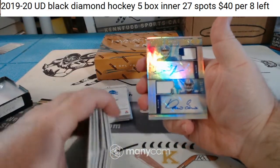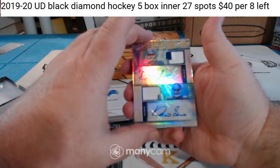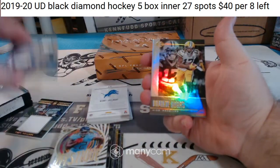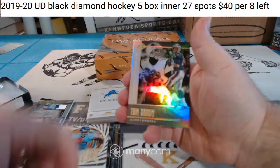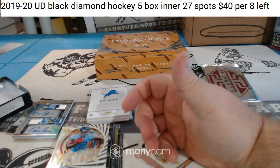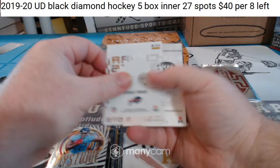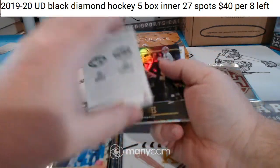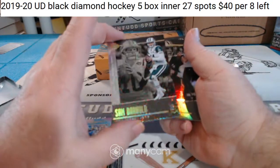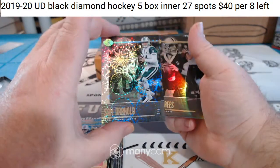For the Giants — dual patch autographs, Darius Slayton and Daniel Jones, 21 of 40. Nice hit. Who had the Giants? The Giants are doing pretty good. Mel B, Mel R — total crush mode with the Giants. And 205 for the Jets — Sam Darnold, Chad Pennington. I've never even seen one of those before. That's a pretty funky card right there.